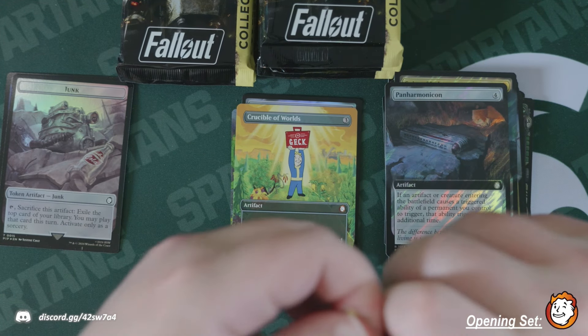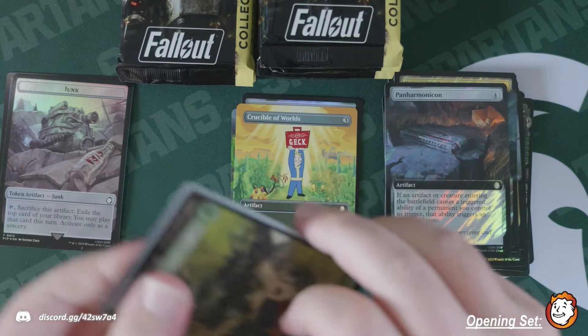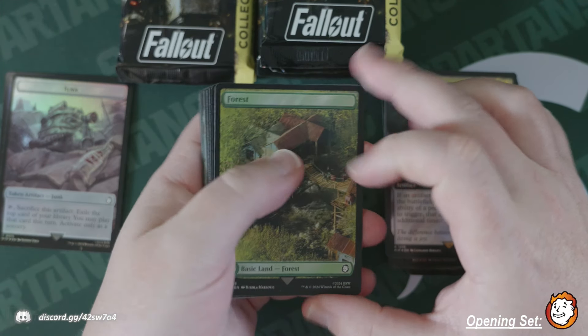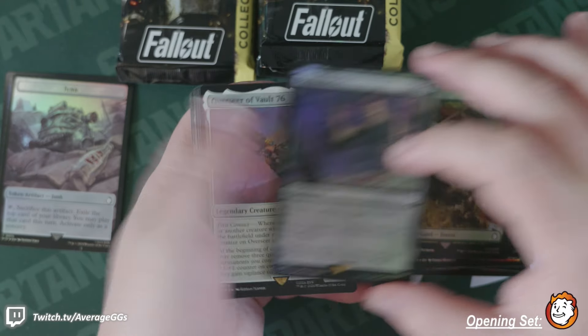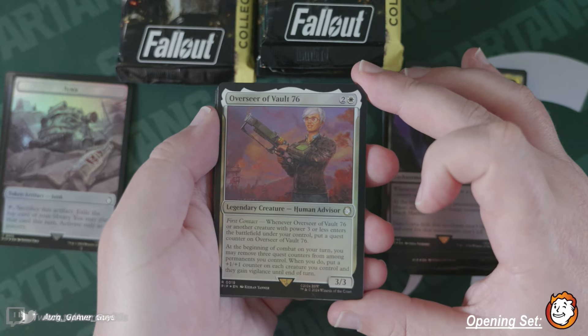We got the foil Vandal Blast and Crucible of Worlds — what good hits! I want to open a million more of these boxes unless we get our serialized bobblehead, in which case we can be done. Black Market — there are a few other things we want to hit. Overseer of Vault 76, that's cool.